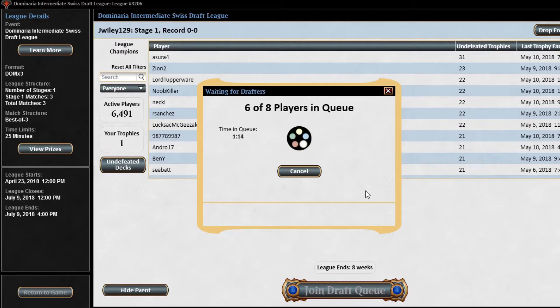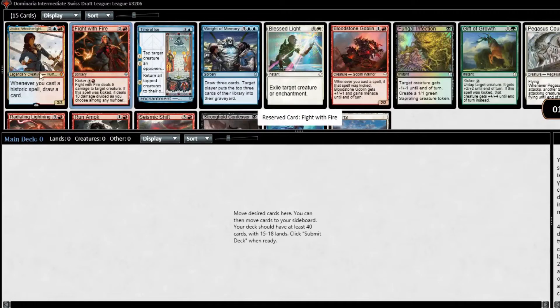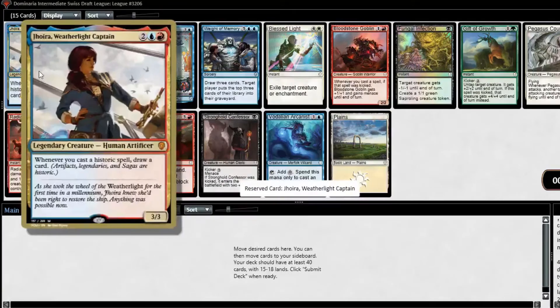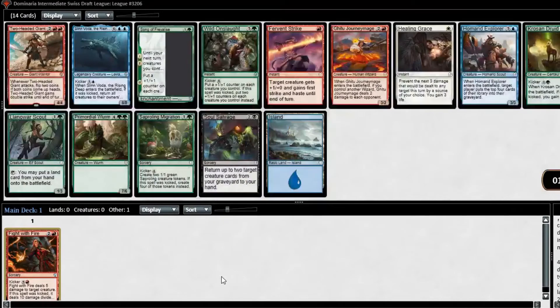Let's see if our pack one pick one gives us any incentive. Oh no, make me make this choice — this pack is just flush with red cards as well as some pretty good blue cards. Time of Ice is very powerful, there's also Gift of Growth, Pegasus Courser, and Blessed Light. But there's also Fight with Fire. Would I rather do shenanigans with Jaya, or just take the best card in the pack? It's not that close — this is Fight with Fire here.